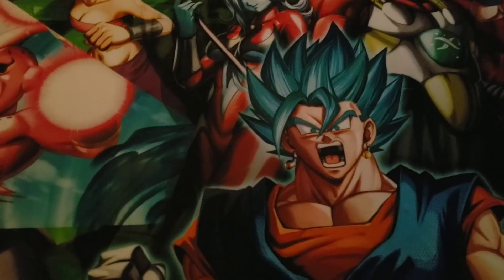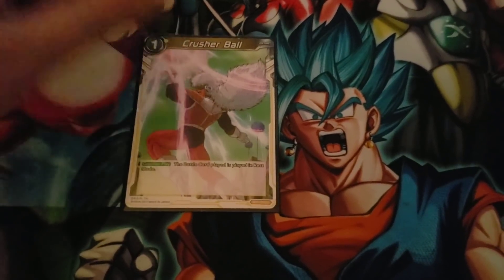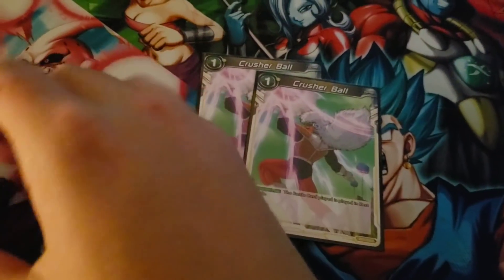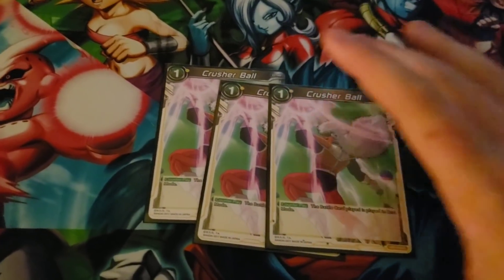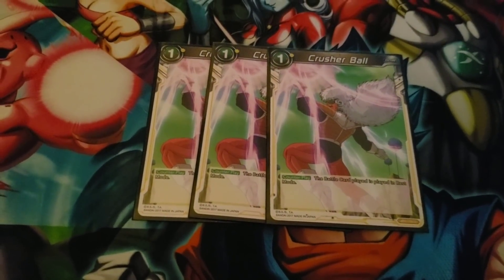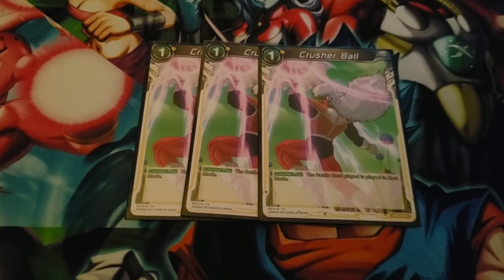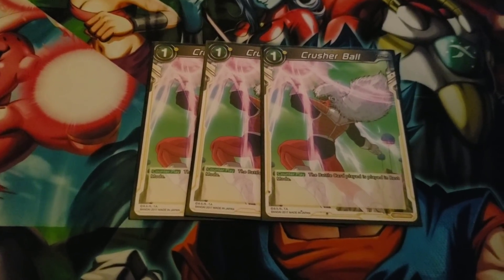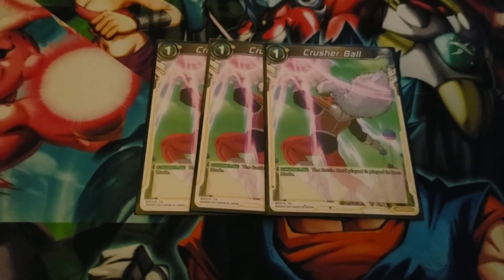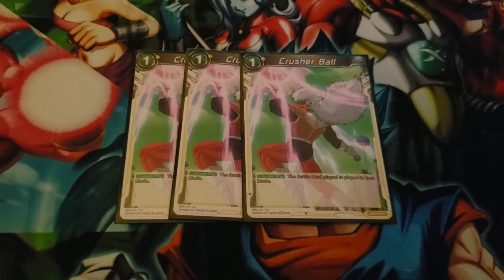We're going to do the sideboard right now. 3 Crusher Balls. Crusher Ball is a strong card against the mirror match. Going against vanilla Goku, they're going to try to kill it with Migra — Crusher Ball will allow you to instantly lock down that card. I forgot this card in game 2, not going to lie. Pretty exhausted at that time. 3 Crusher Balls is solid. Strong as frick.